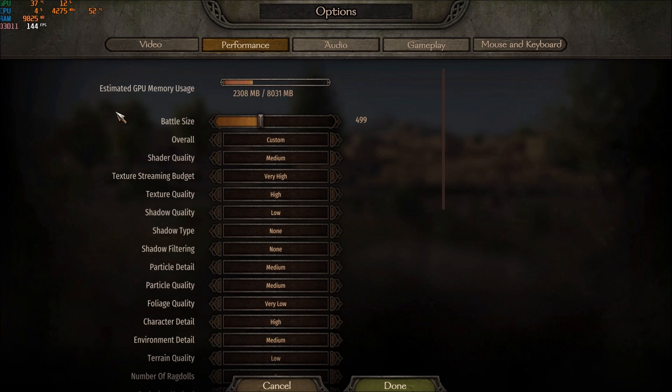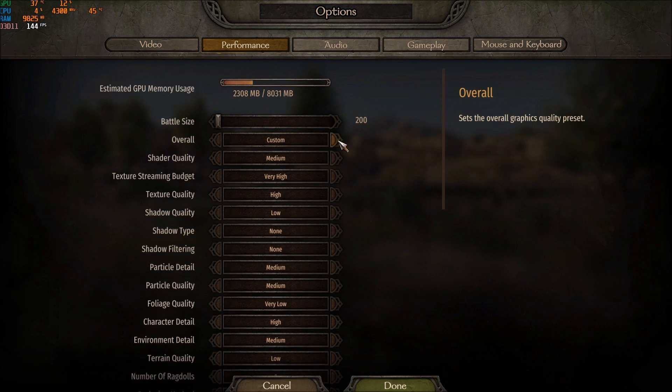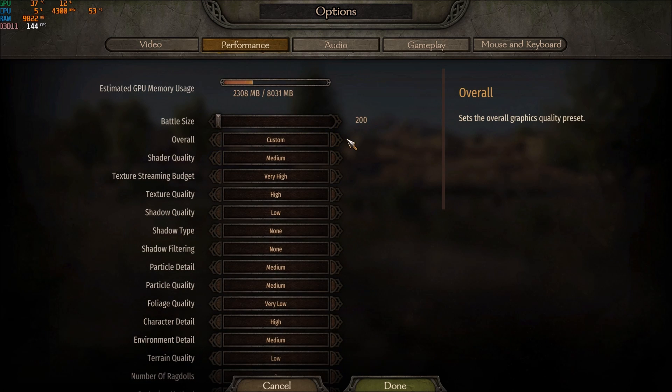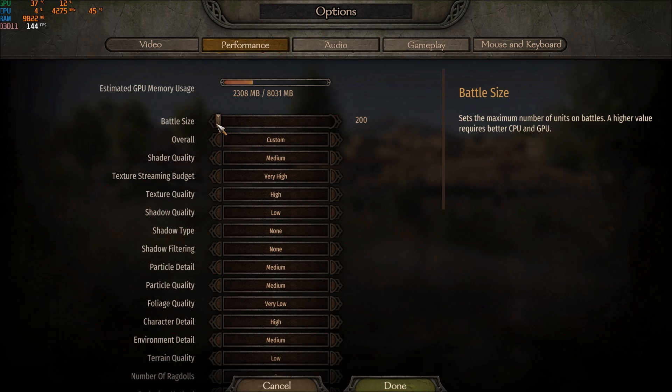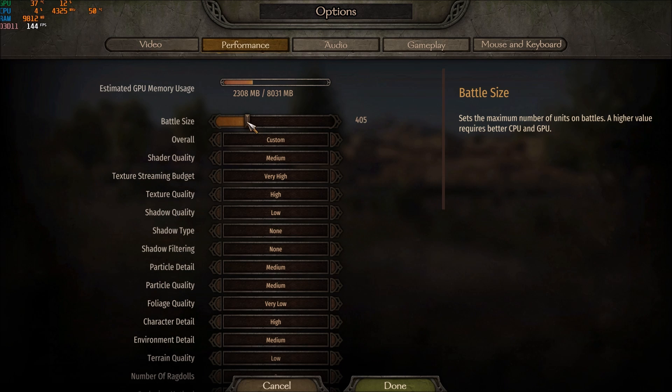Now let's look at Performance settings. The first one is Battle Size — it has a huge impact on FPS. For example, if you have a laptop with integrated graphics, go with 200 and you should be fine. If you have something like a GTX 960, go with around 400 — though it's tough to get the exact right number.